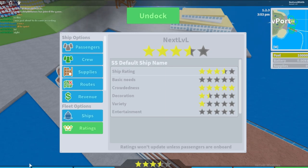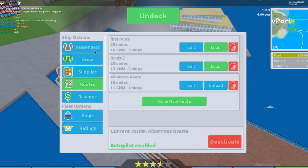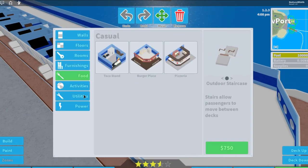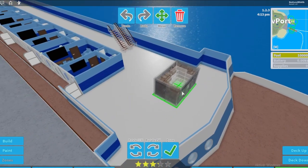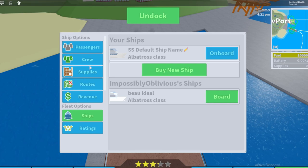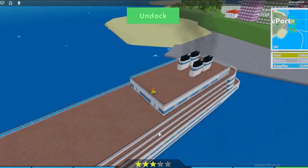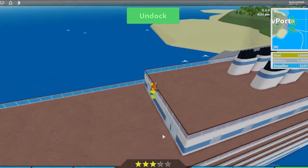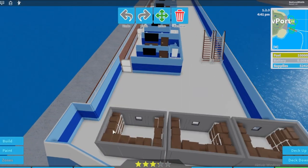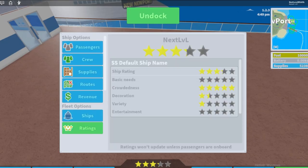Supplies also count toward basic needs points. Go into edit mode, grab some utilities — I recommend the big freezers because they're more valuable — and drop some in. Then add some supplies. I wouldn't recommend spending heavily on this if you only have 50,000 starting cash; it's not smart to waste money just chasing stars. Also add some food and toilets.